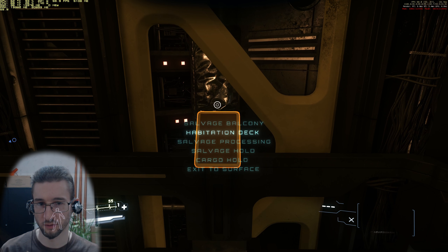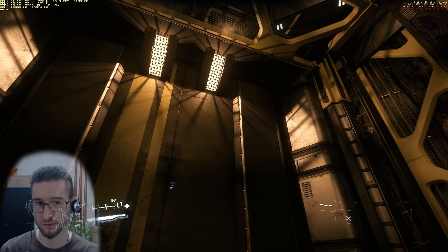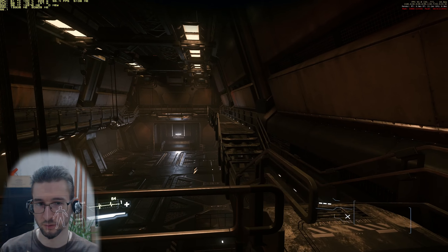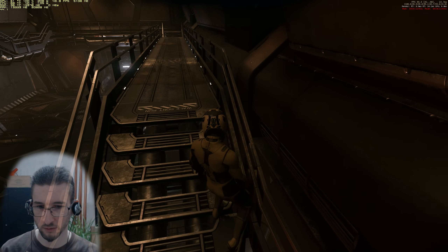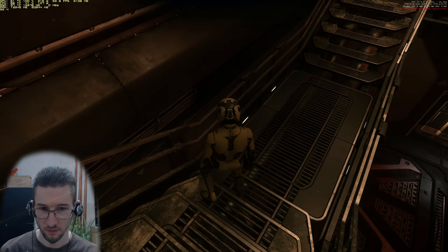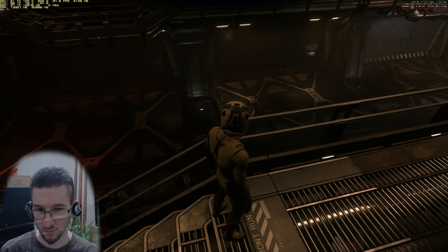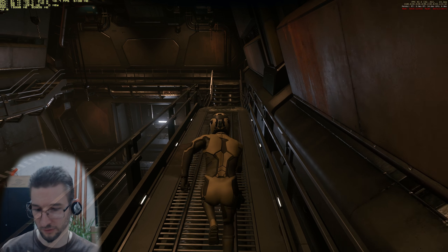Salvage balcony — this would then be the last stop and that is just the overlook of the whole area. And the adaptive locomotion that I mean is this — that the feet adapt to the ground to make a realistic pose, and that is sometimes, if the difference is too great, can be a bit hilarious.